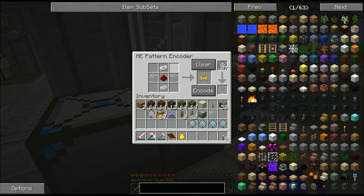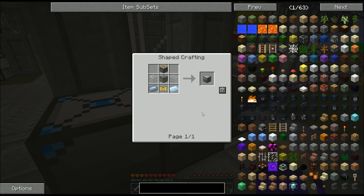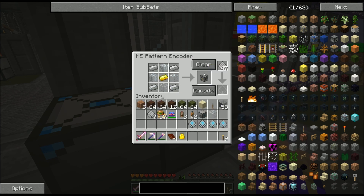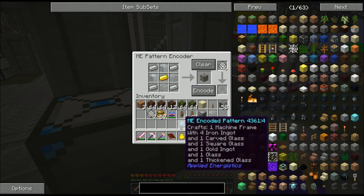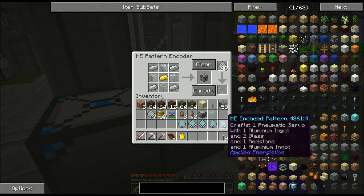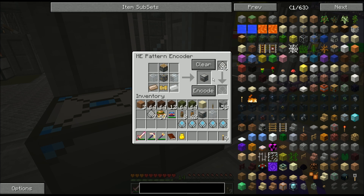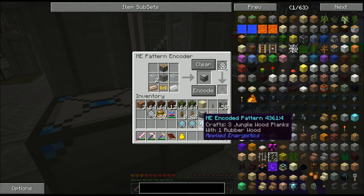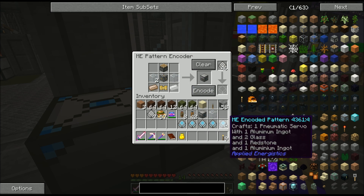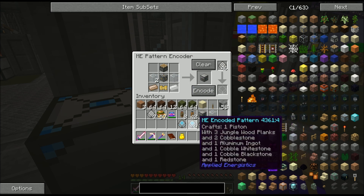The system will pull whatever aluminum ingots it has. Last but not least, I need the machine frame. I have the option of making this out of aluminum, but I'm going to use iron because I feel like I'm going to be taxing my aluminum production enough. Now I notice the machine frame is not using regular glass, so let me show you how you can edit a recipe. To edit a recipe you've already encoded, you can just put it back in the bottom slot and it'll pull up what's already there. I want to replace these special glasses with regular glass.